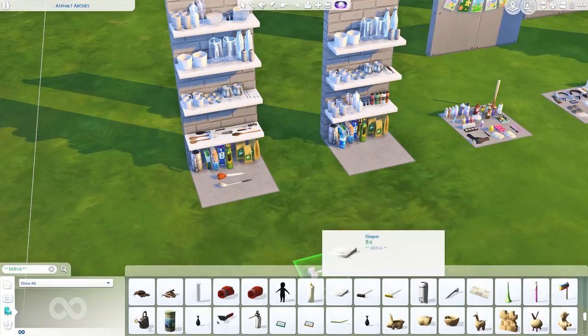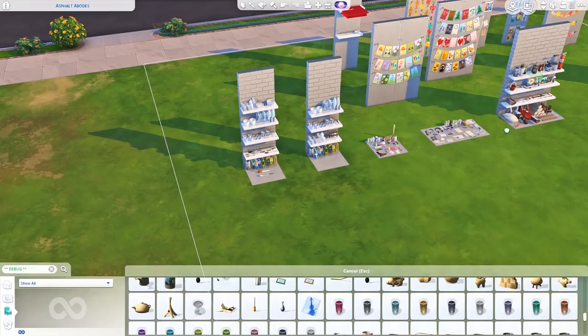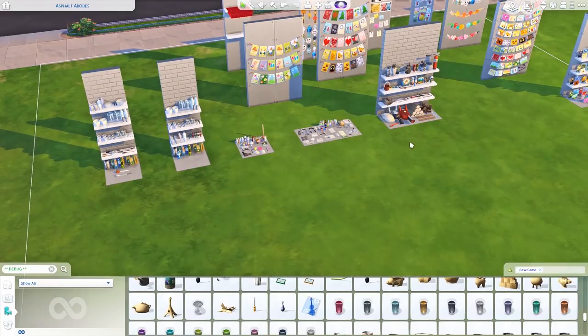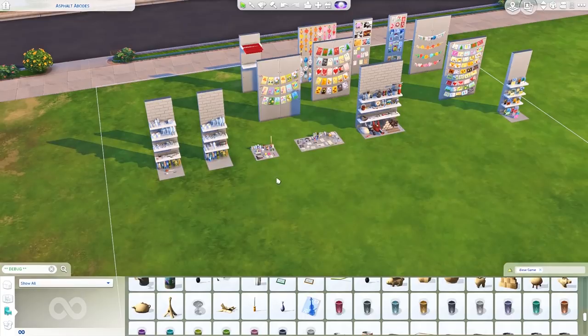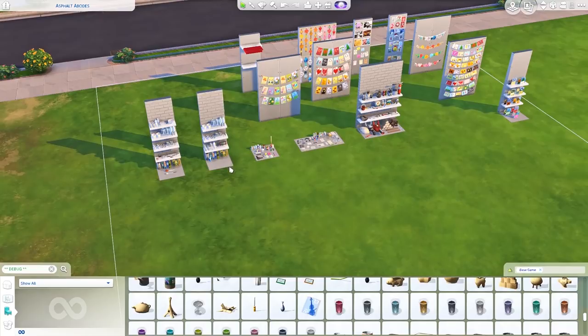There's tons of good stuff even if you only have the base game. So even if you download these rooms and it says something like "Get Together" is required, a lot of these things are actually base game — I wouldn't worry about it. I made more condensed rooms to make it a bit easier, and tried to keep them relatively small so that if you're building and only have a confined space, you can easily plop the room down without deleting anything.